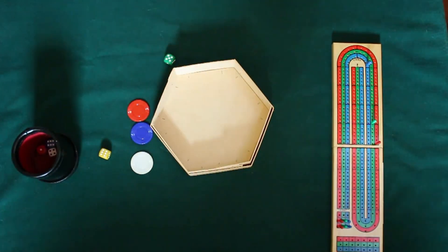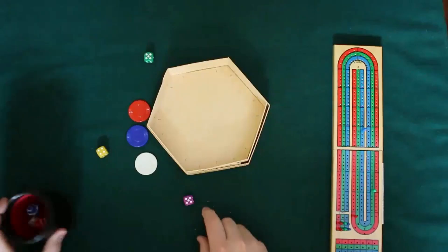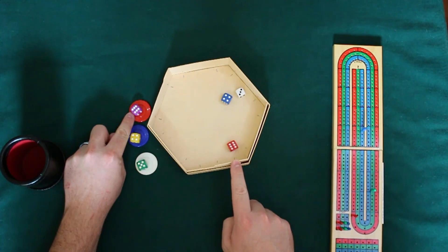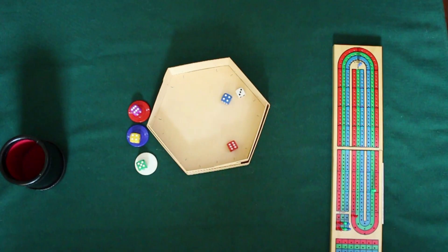And we just keep doing that until somebody scores 120 points in this case because I did bring out my cribbage board — and that's what we basically decided to do. So here we roll, and red is the highest number. Purple has guessed red to be the highest and has guessed correctly at six as being the number. So they win.